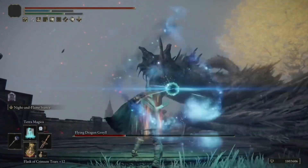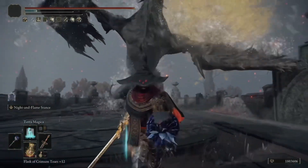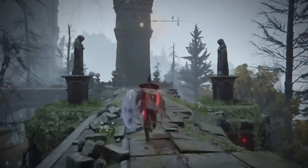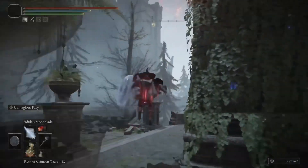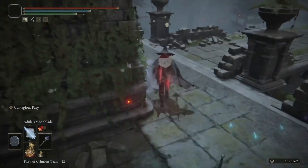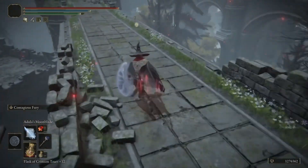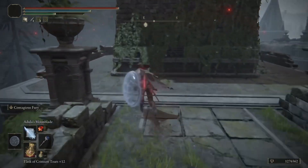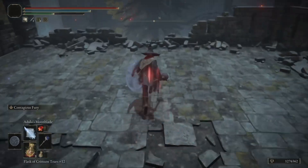For those who aren't familiar, I'm going to show you where to get the Sword of Night and Flame. The beam scales purely with intelligence, and the faith stat is for the fire part. It's in Caria Manor in Liurnia of the Lakes — when you get to the part with the pillars, go up and make your first left at about the second pillar. Go around and eventually there's a drop down to a lower platform on the left, which will lead you to a room with the Sword of Night and Flame in it.